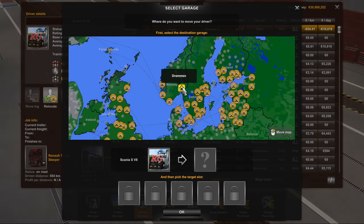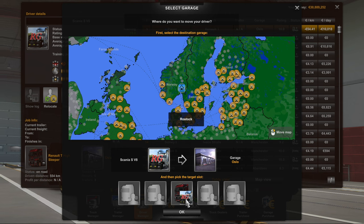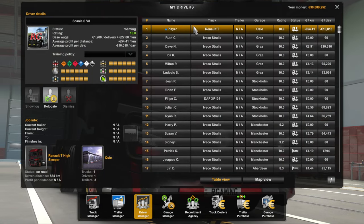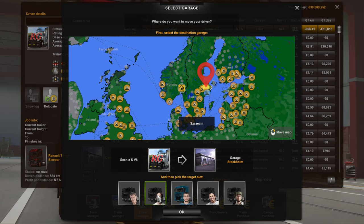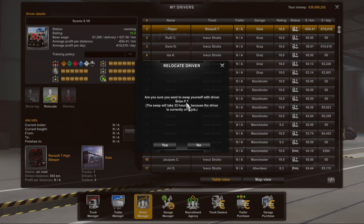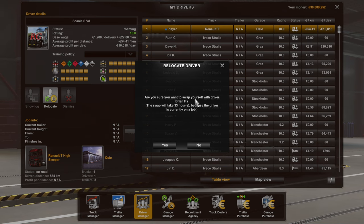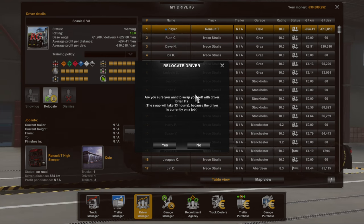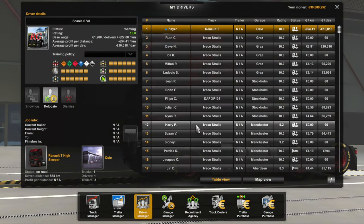Now let's say I wanted to move to a garage that already had drivers in it. When you click on a filled spot and click OK, it will come up with a message saying: are you sure you want to swap yourself with driver Brian F? The swap will take a certain amount of time because he's currently on a job. By doing that, you're actually swapping him into the truck you're driving and going into the truck he's driving — it still moves headquarters, but be aware that you will swap trucks.